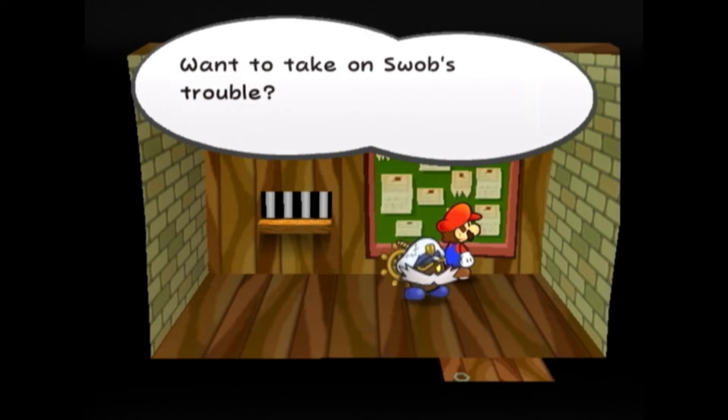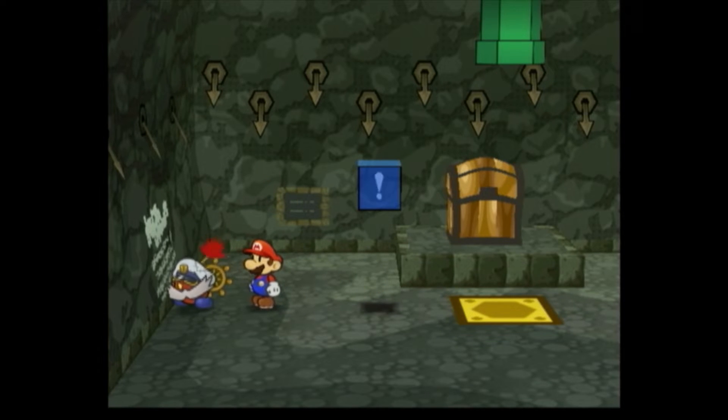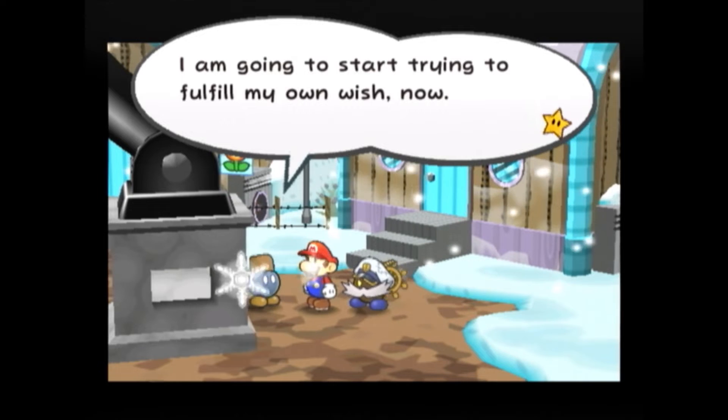This is the final mission on the board and is only available after completing the game. All the player must do is destroy the graffiti in the Pit of 100 Trials, and then talk to Swab to receive a Snow Bunny. The graffiti is located on the 50th floor in the pit, making this Trouble a pretty large timesink.